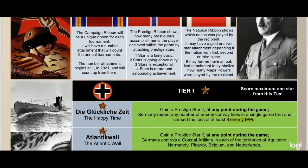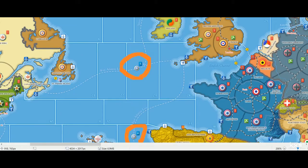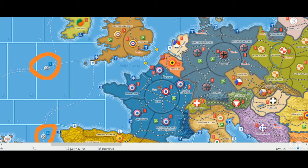Atlantic Wall: gain a prestige star if at any point during the game Germany controls a coastal artillery in each of the territories of Aquitaine, Normandy, Picardie, Belgium, and the Netherlands. Initially I didn't have Netherlands or Aquitaine, but in consultation with Panzer King we added them, even though it forces Germany to build a coastal artillery in the Netherlands. It makes sense because it nudges the player down the historical pathway, but that's up for debate. We also left Denmark out as a deliberate choice not to force the player overly much.